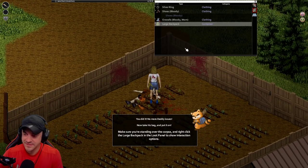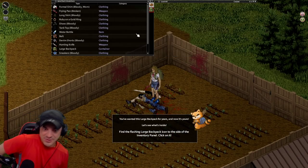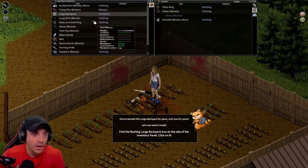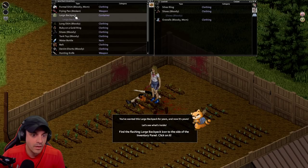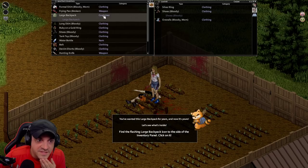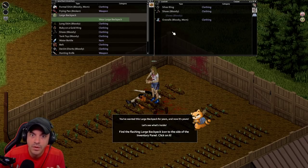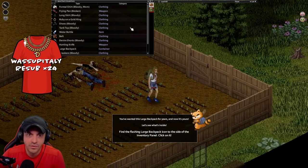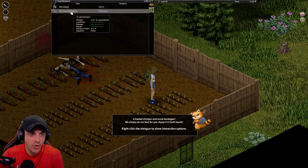Make sure you're standing over the corpse. We just wanted a backpack - all right, you wanted a large backpack for years, now it's yours. They know us. Let's see what's inside - loot inside a loot. Find the flashing and open it. Silver ring - can we wear it? Silver ring of holding, let's go! Oh - shotgun! A loaded shotgun and some bandages. We always do our best for you. Equip it with both hands.